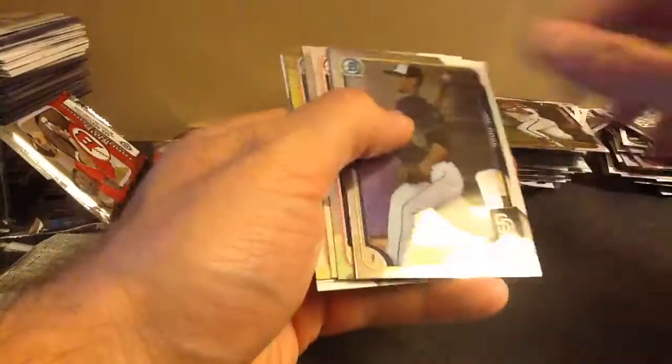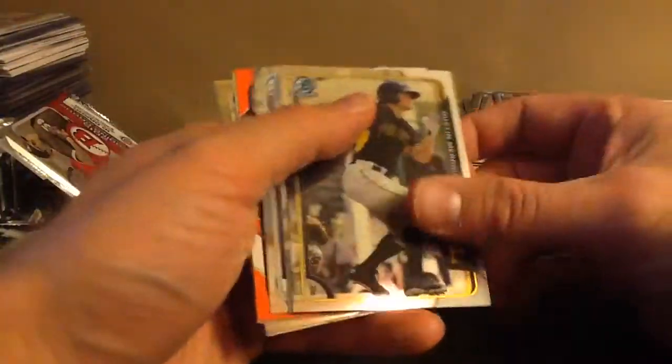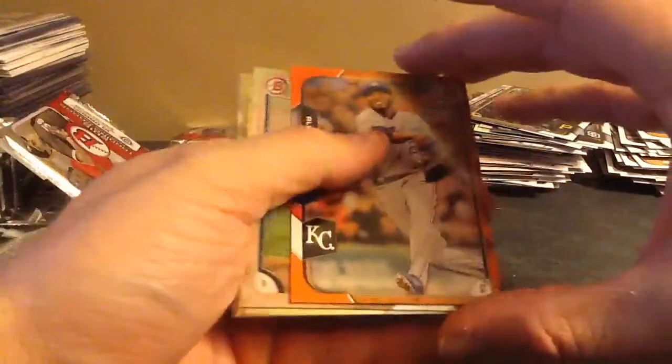There's Tomas. There's Edmundo Sosa. Lots of base. Orange paper — nice one. Royals PC — Alcides Escobar, numbered /25.